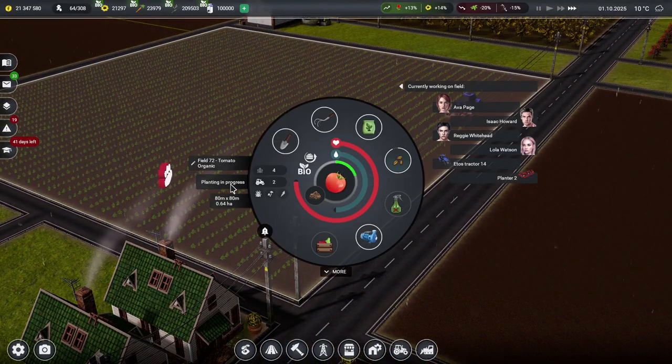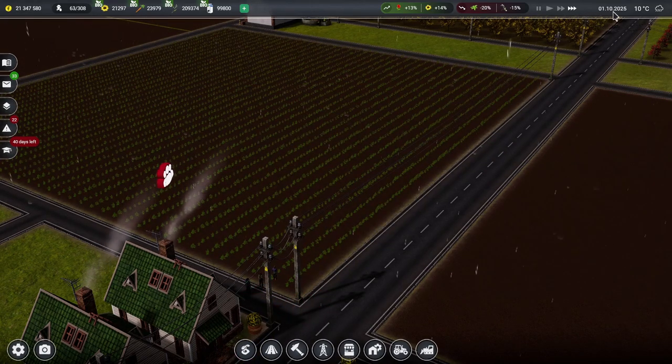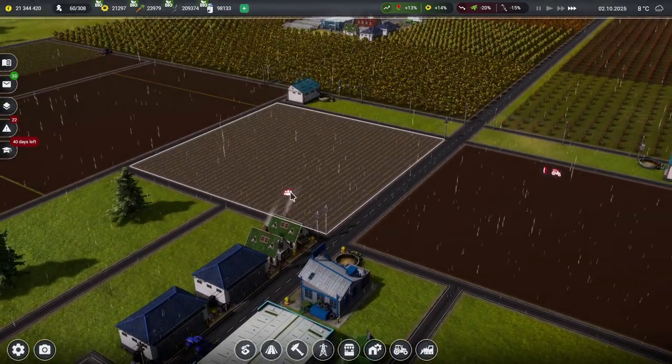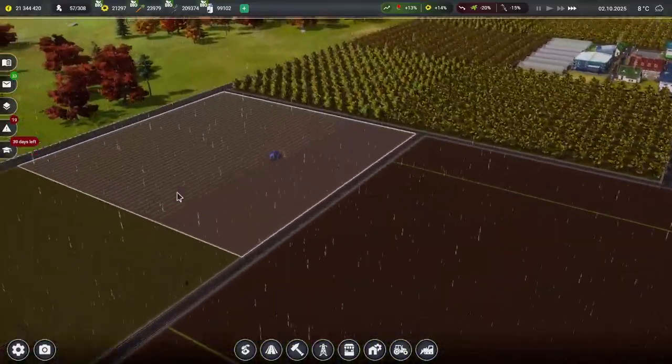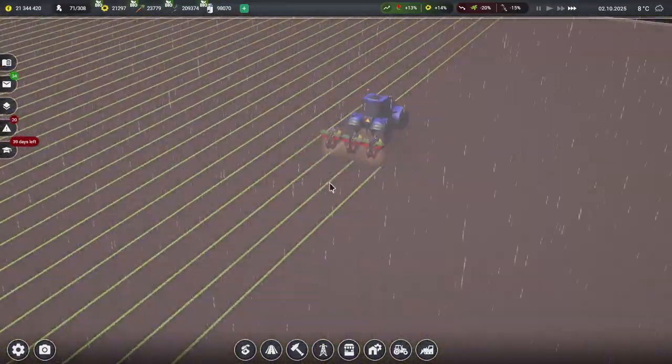Lots of lovely fresh things going into the ground. Are these going to be ready? When the planting is done we'll be able to see how long it's going to take — 63 days. How long until winter? 82 days. We might just get that sorted. Oh, look over here — strawberries are going in. Lots of lovely strawberries. Oh, this is wonderful stuff.